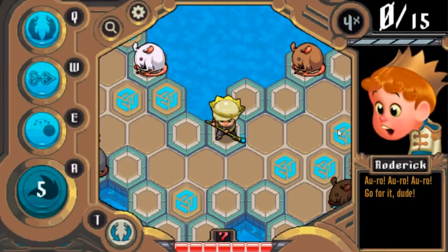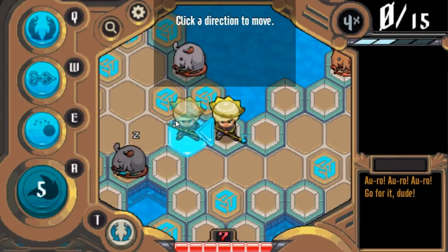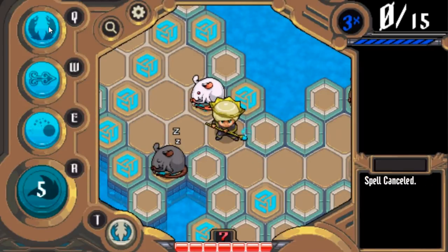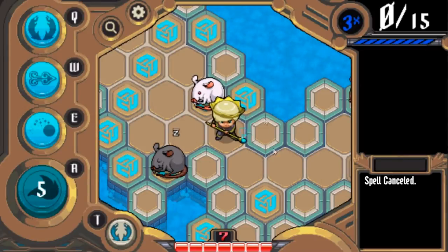So we're in match two now. It gives you some tutorial — these are the tutorial levels and they're very, very simple and easy. So I'm going to use Rotisserie. Rotisserie is a really easy spell to use. I recommend for new players to start with it because it's very useful and easy to use on single monsters early game.